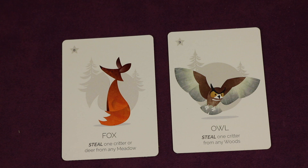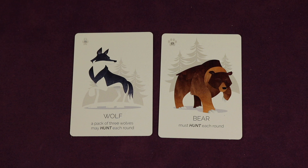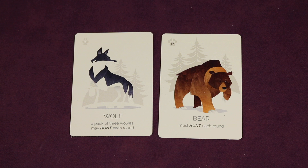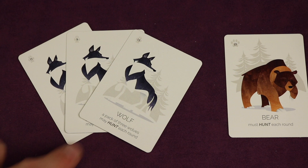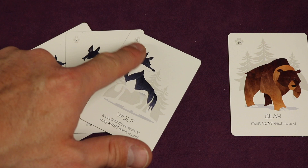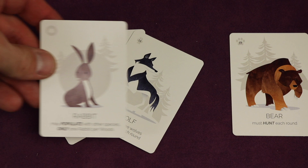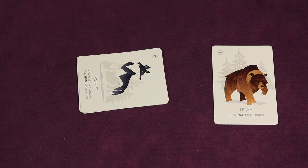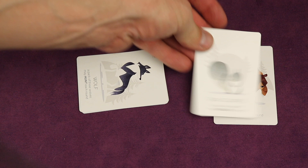After all steal cards have been activated, we go to the hunt phase, which also goes in order from lowest to highest, marked with a paw symbol. The two predators are the wolf and the bear. To hunt with a wolf you need a pack of three wolves; you can have multiple packs and hunt with each. Wolves always hunt before bears, and within wolves the pack with the lowest number hunts first. A wolf pack can eat any creature from any meadow, placing it underneath the pack sideways to show it has hunted and is resting.